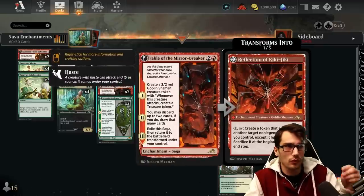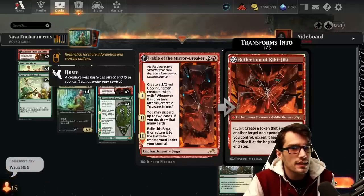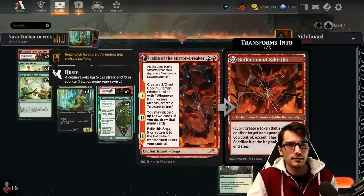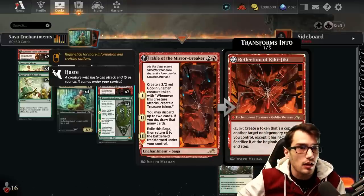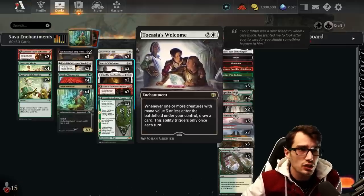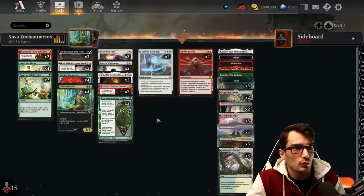We have a few more sagas for the lore counters. Fable of the Mirror Breaker — when it enters, make a 2/2, that 2/2 attacks to create a treasure. Discard and draw, helping us find the appropriate goodies. And then finally exile and transform into Kiki, which can copy any non-legendary, which we really like. The Welcome for three mana: whenever a creature with mana value three or less enters the battlefield under your control, draw a card, triggering only once each turn. All of our creatures have mana value three or less, and we can create tokens which have zero mana cost, to help us draw every single turn.